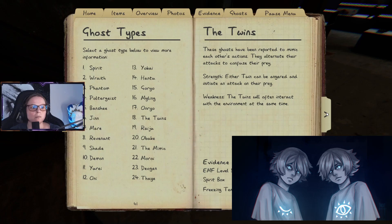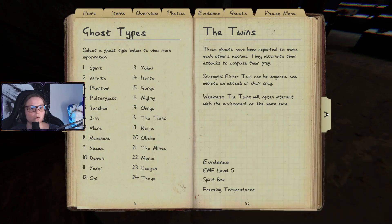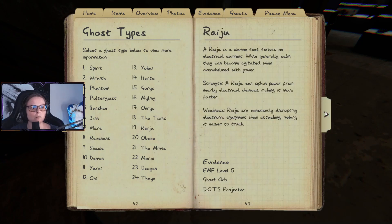The Twins are ghosts that have been reported to mimic each other's actions and alternate their attacks to confuse their prey. Strength: either twin can be angered and initiate an attack. Weakness: the twins will often interact with the environment at the same time — so if two interactions happen simultaneously, it's likely the Twins.